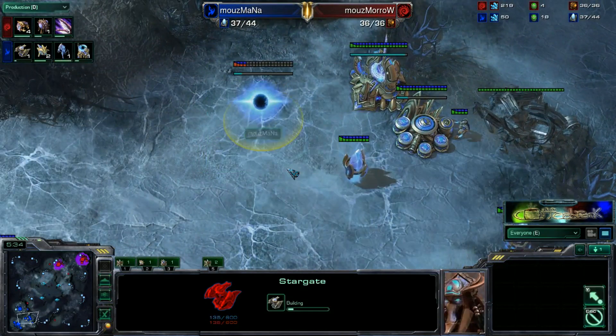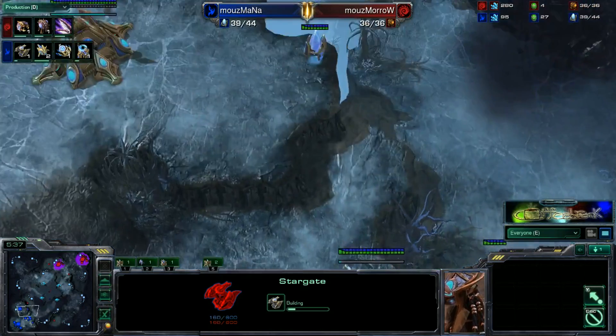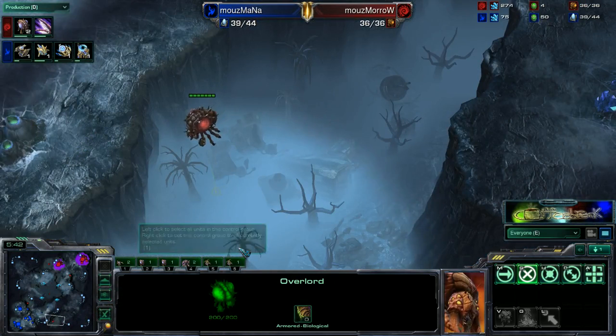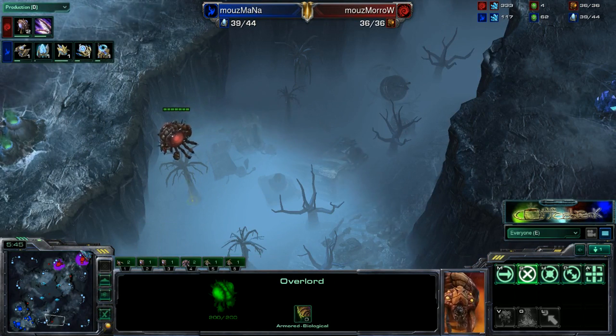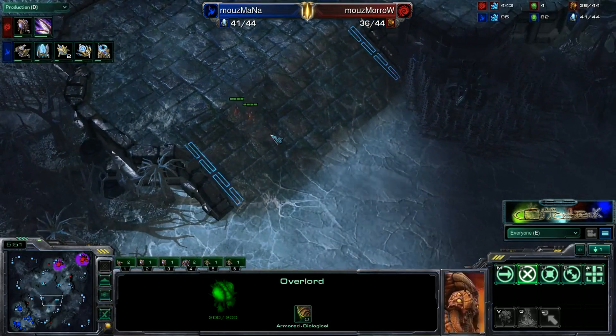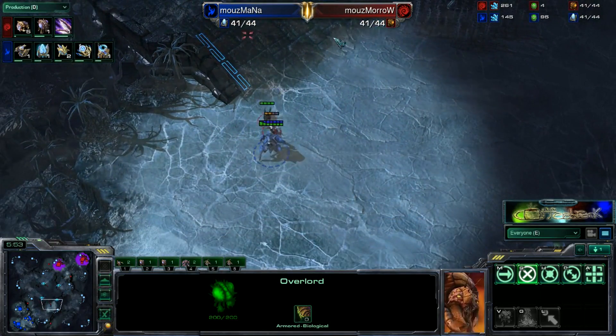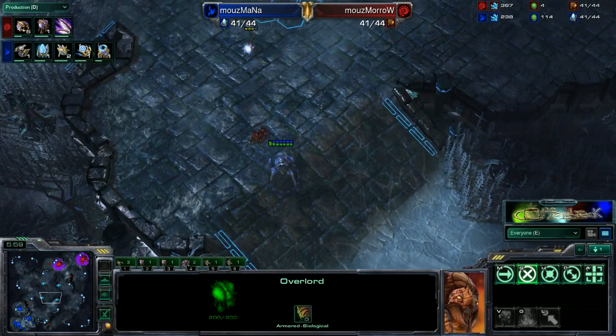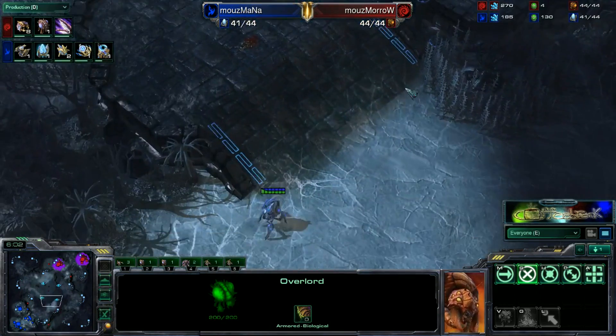Here's our first bit of tech — we do have a Stargate on the way for our Protoss player. He's going to need to be careful about Overlord positioning, since he does not want the Zerg player to see it before he is ready. In the last couple of games, Morrow has gotten supply blocked at 36, and that just looks to be part of his build as it has happened multiple times now.